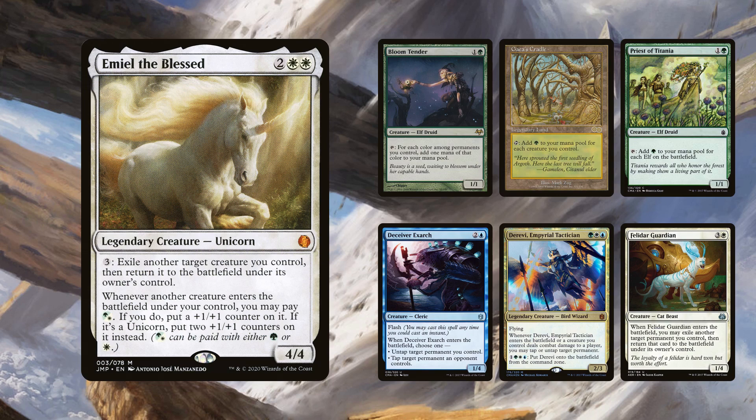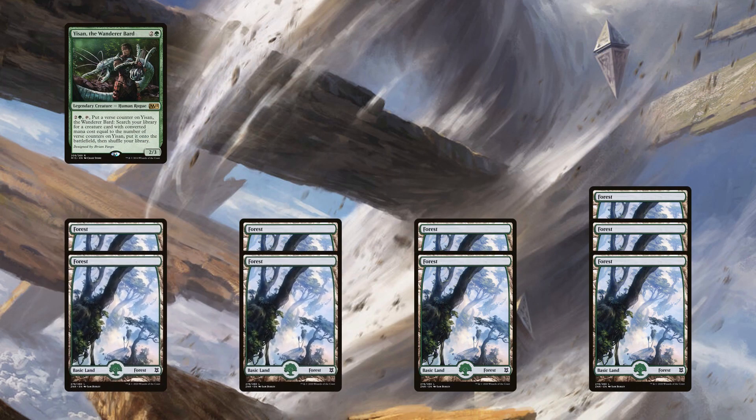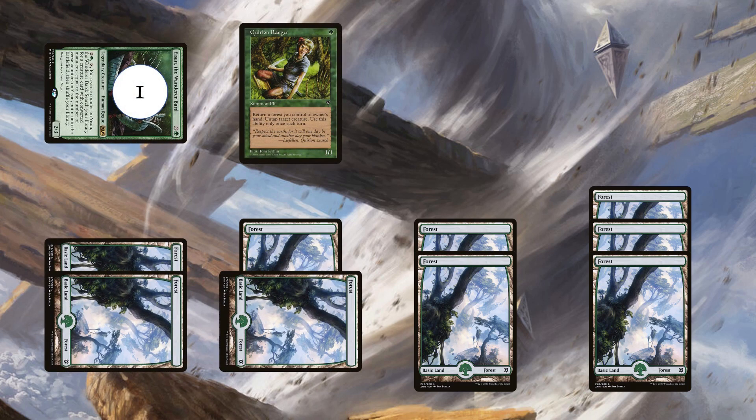Note that Priest of Titania and Bloom Tender only work with Derevi or Deceiver Exarch. While this can be assembled manually, Yisan makes it into Advantage Blue Pod and can assemble the combo — and that's the line we'll look at. Pay three to cast Yisan, then untap and wait for your opponent's next end step. Pay three to activate Yisan, finding Quirion Ranger.